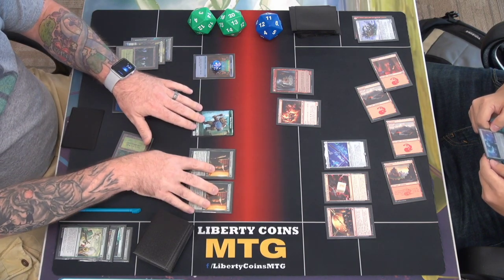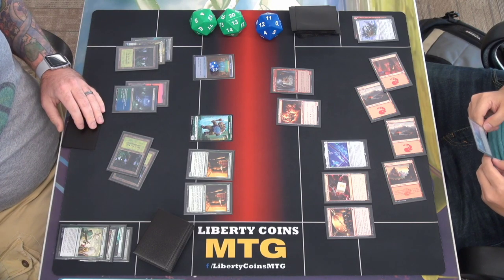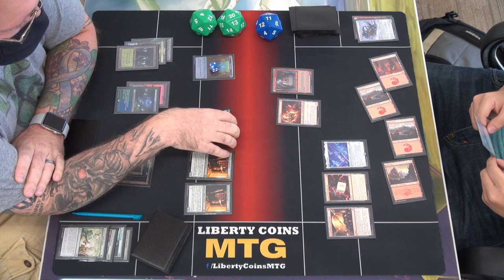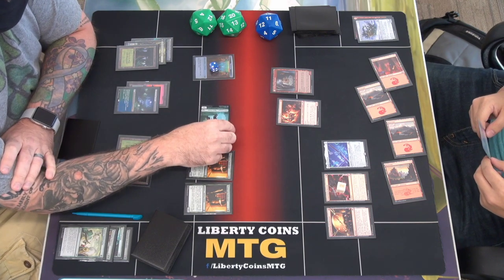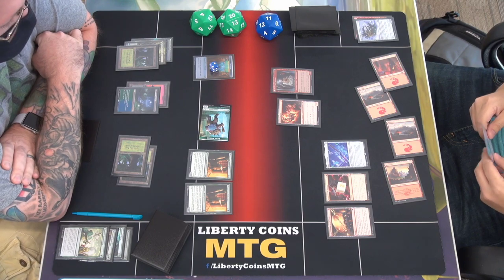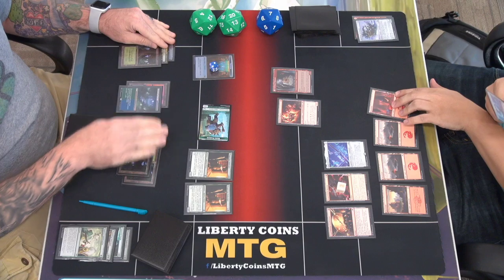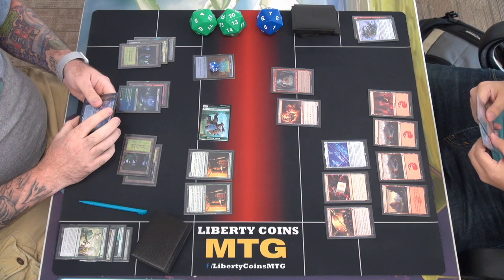We're gonna play Prosperous Innkeeper — get a treasure and gain a life, go to 24. Move to combat and attack with the Rhino. Does that have trample? No, this one does not have trample. I'll just take four damage — seven. And I will pass.